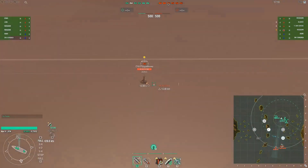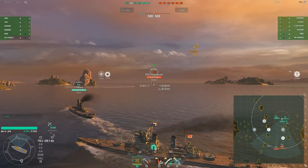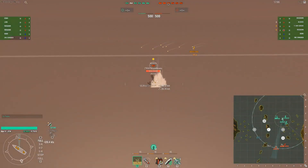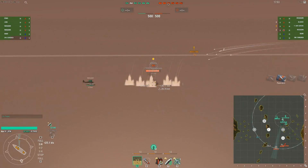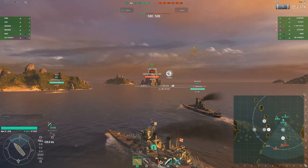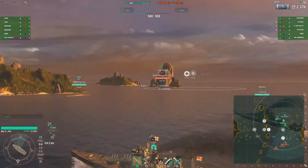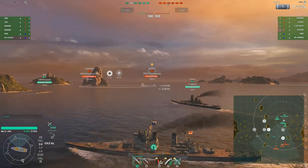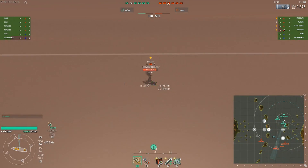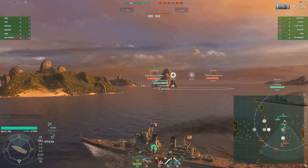Frankenstein has already taken his first shot and missed his target, which tends to happen at long range. He does have a spotter plane, and I'm confused as to why he's not using it now — he is detected and it would definitely allow him to get better aim. I do often forget to use my spotter plane as well. The green team already has an advantage in that they got the heal buff, and it doesn't look like the red team has taken theirs yet.